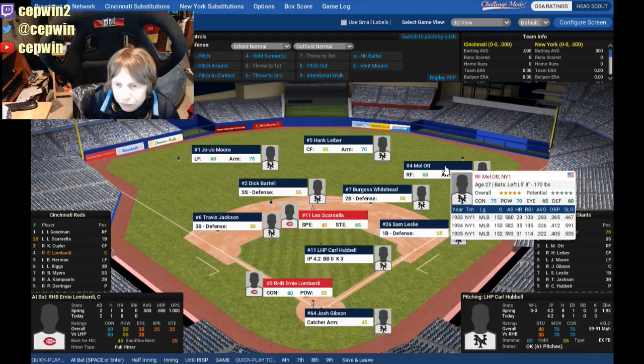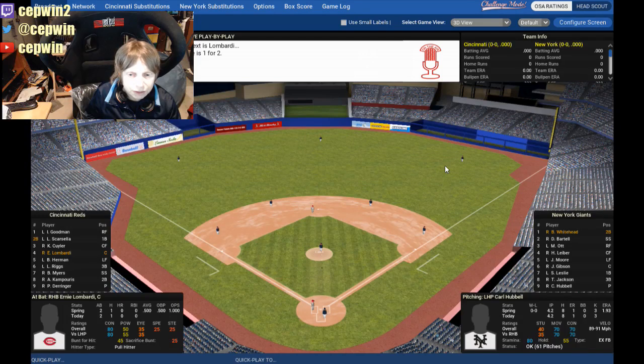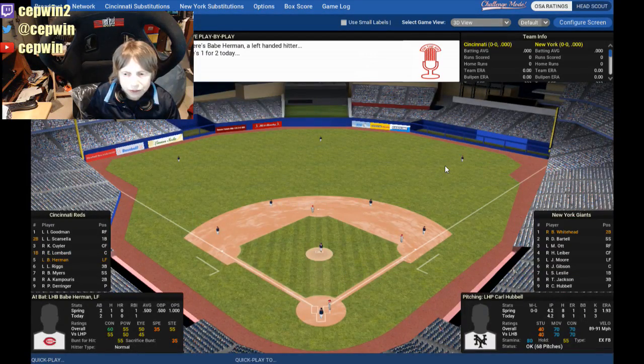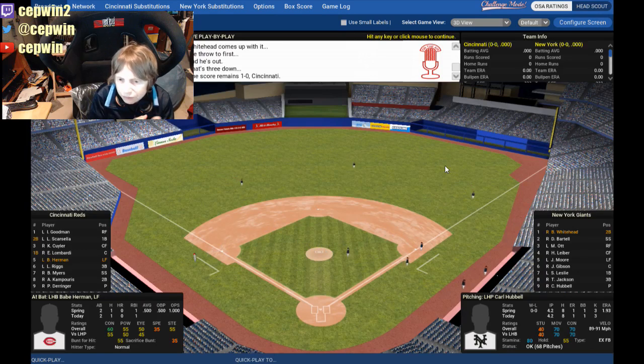Carl Derringer is still beating Carl Hubbell one-zip. Evil Goodman at the top of their order — we walk him. Lee Scarsella — we get him at second, not the double play. He can steal a base though. Kiki Cuyler on — and that should do it. We are now mid-game. Ernie Lombardi up with two outs, man on second — they're going to pitch around him and go after Babe Herman. Lefty on lefty — and we got him.